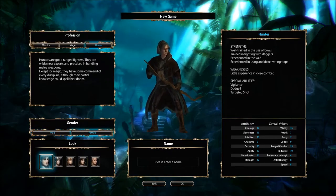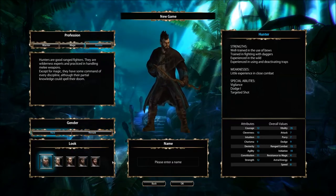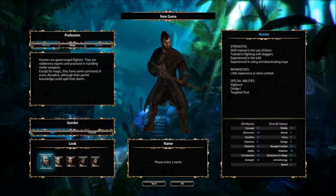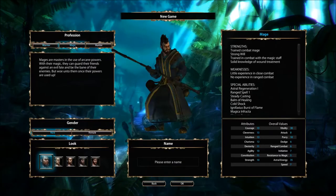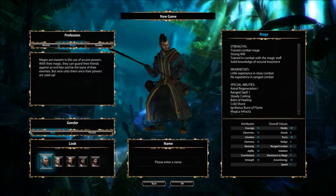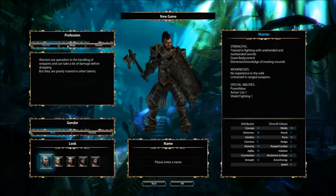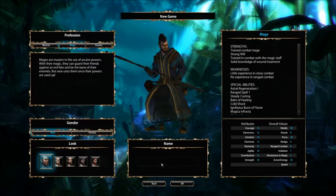Now you can go male or female — there's no female Mohawk option, so that's kind of sad, but we're going to go male with a Mohawk. I'm not sure what the best class would be. Generally speaking in most games like this, the Warrior has the advantage early as they survive more, and late game the Mage has the advantage because they're so much more powerful. I don't know what I'd want to do here, but what we're going to do is go Mage — why not?